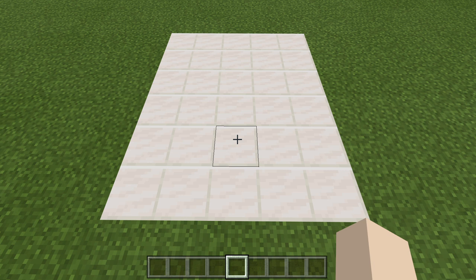To make this 2-in-1 honeycomb and honey farm, you are going to need a five by six area. Now let's go ahead and take a look at our supplies.